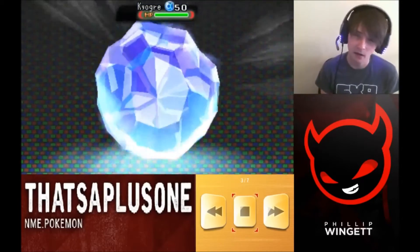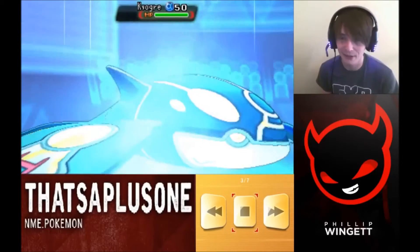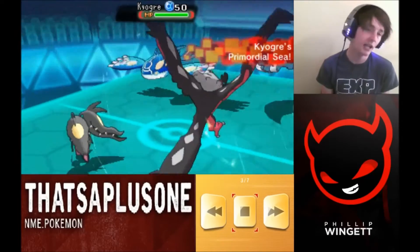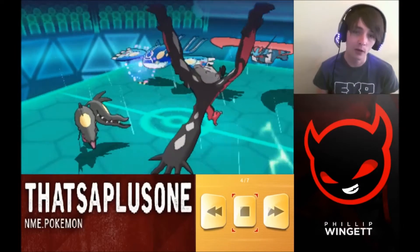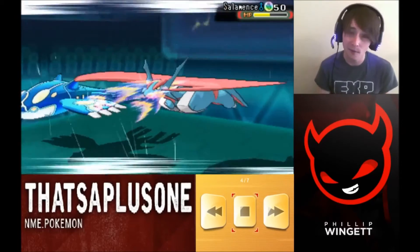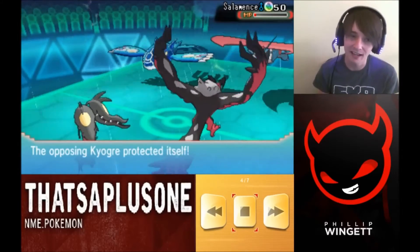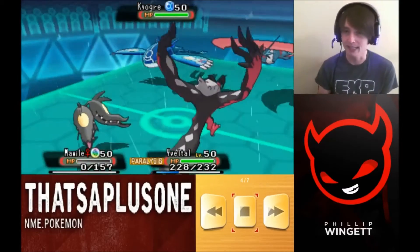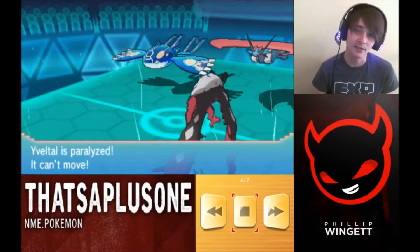He's going to bring in his Kyogre, which goes Primal and activates Primordial Sea. I'm feeling like I could pick up a KO on Salamence with a Sucker Punch, boosted by Yveltal's Dark Aura. Kyogre goes for Protect, which is a great scenario — I do not want to eat a Water Spout. I go for the Sucker Punch hoping for the KO, but his Intimidate saves Salamence, just like my Intimidate saved me the turn before.